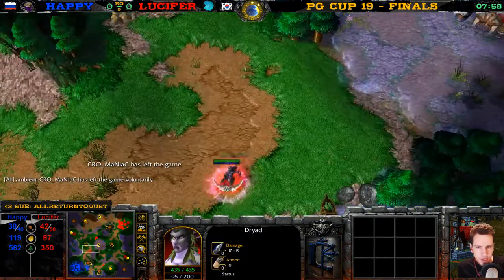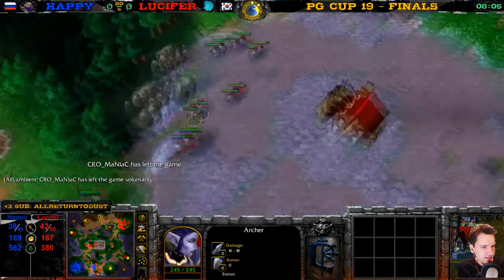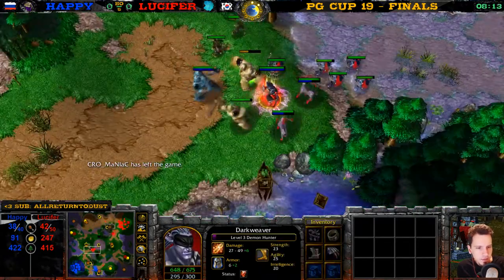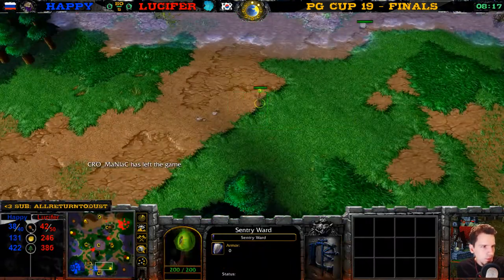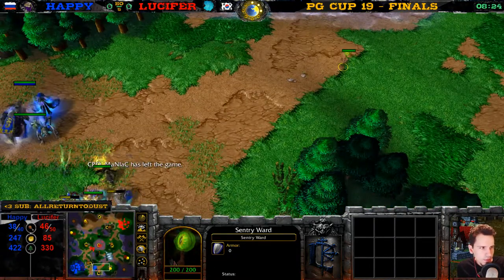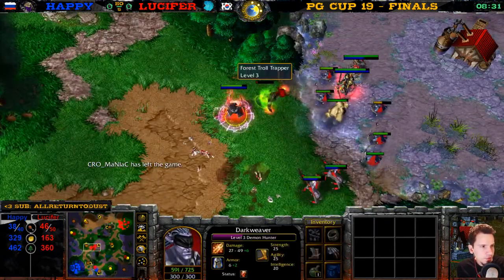Demon Hunter with a Dryad. Five Archers with no range upgrade — Lucy feels bad. Ancient of War could sit back down, he could get it. But he's just creeping. The Sentry Ward — I wonder if he sees this. I think he must have seen a Ghoul or something over here. He's just creeping this creep camp, gets a greater healing potion — very good in this matchup.